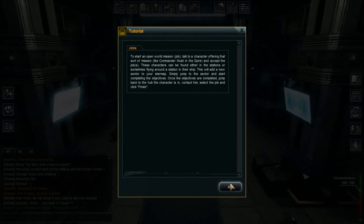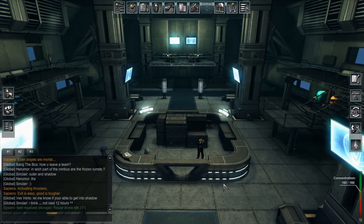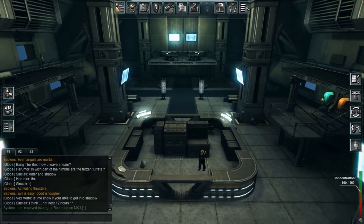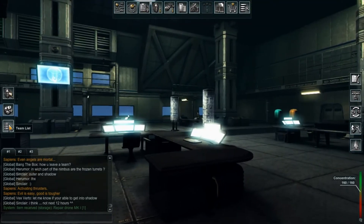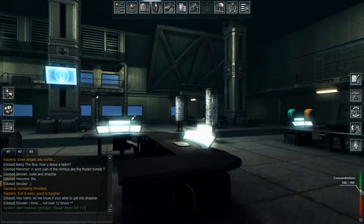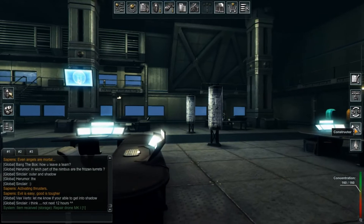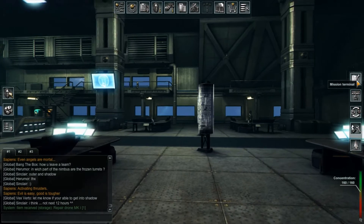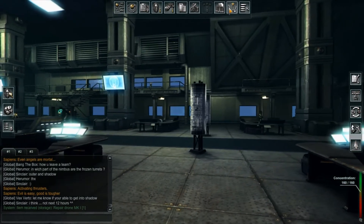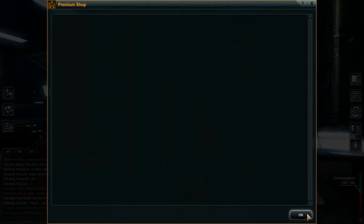So you have open world missions. Player search, communicator, team list. Concentration. Undock. Constructor. Dealer. Hangar. Mission terminal - no. Premium shop. Seriously, they have a premium shop. It's in beta. How can... never mind.